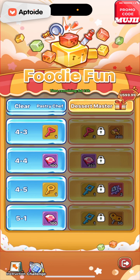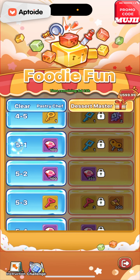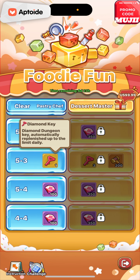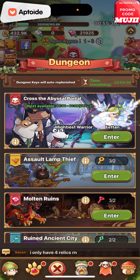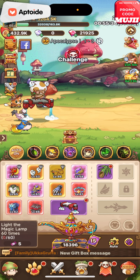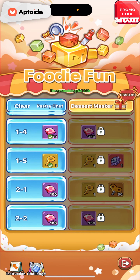I guess those three keys are okay because you will get something out of it. We do have all these other ones — three more keys. The three keys will give you... for the assault... wait, this is a Diamond Dungeon key. What key is that? That is the Molten Ruins key, actually. So having that could be an idea.